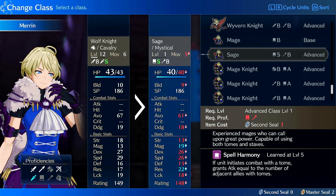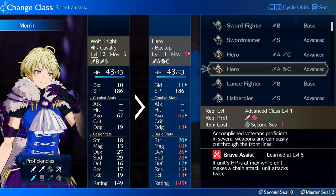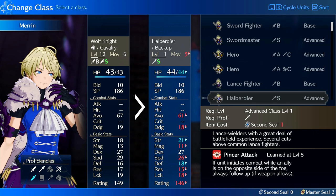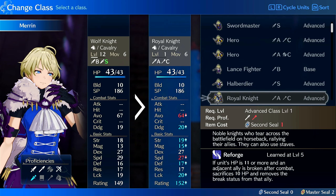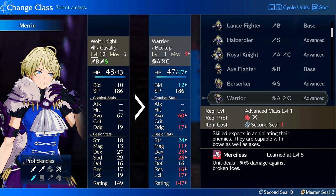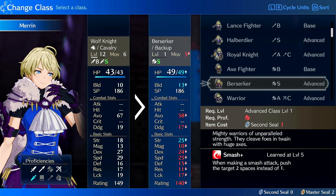She can also potentially be on Magic classes because her Strength and Magic are similar, but I don't really recommend it. For other physical classes, you can't go wrong with things like Hero — she has good Speed so she could be a decent Hero. She also could go on Halberdier if you want; it doesn't really take advantage of her Speed since Halberdier is great for high Strength units who can't double, but she could be a decent Halberdier. Warrior is always a decent option — generic infantry classes that improve Strength growth like Warrior, Halberdier, and Hero.